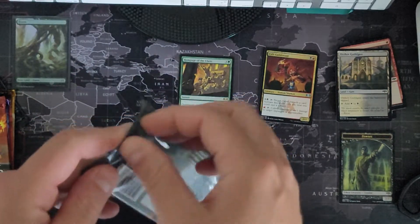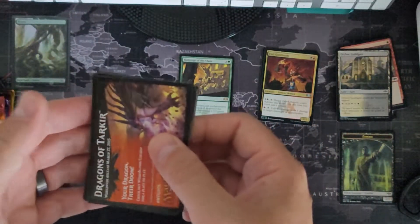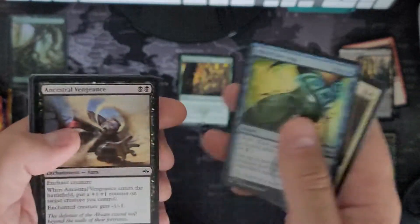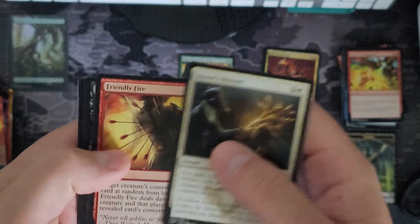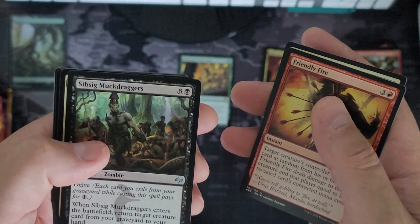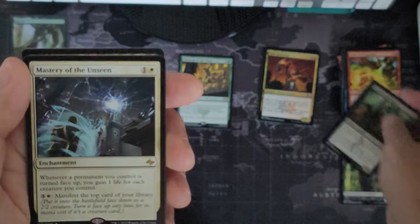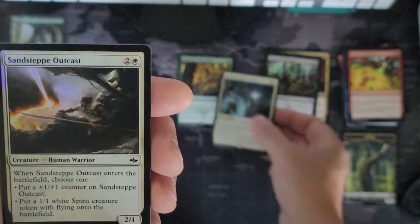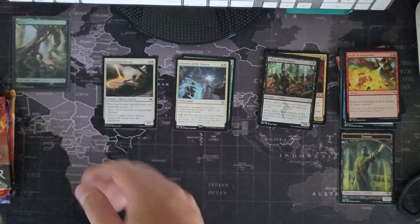Next up, Fate Reforged. Try and go as quick as possible here. It's a different pack with a different inside liner. Honor's Reward, Friendly Fire, Sipsig Muck Draggers, and a Mastery of the Unseen — rare. And a foil Sand Steppe Outcast. It's a common, and a highland land. We'll put our foils right there if we get any.